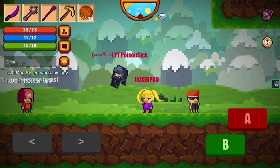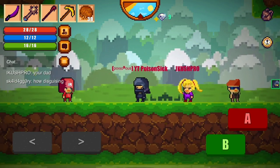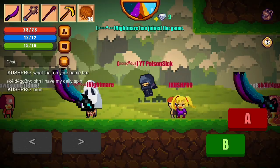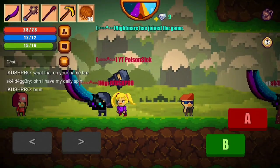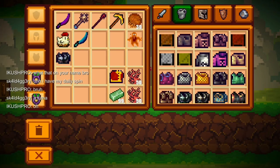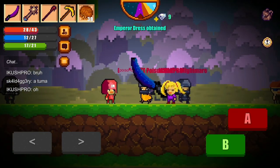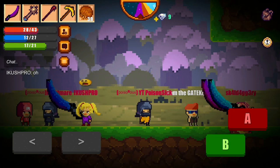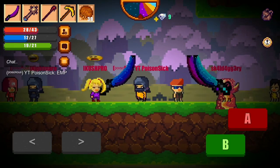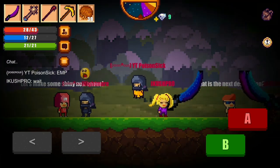I'm just waiting for one more person before I start to craft the Emperor Dress. It'll be fun to craft it again. Let's do this. Emperor Dress has been obtained. Crafting it again — I remember there were like three people just watching me craft it, but that was a long time ago. Emperor Dress has been obtained again.